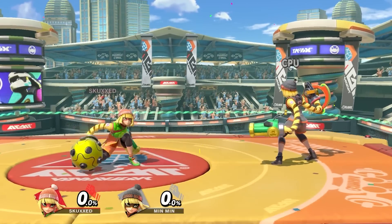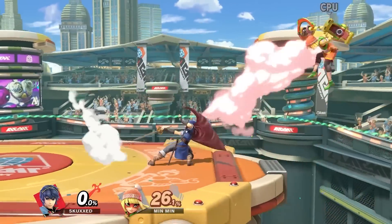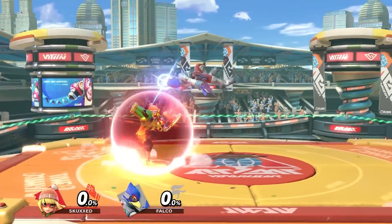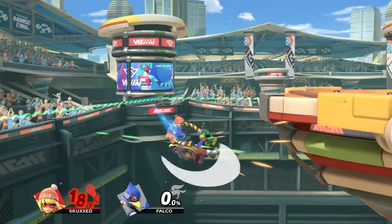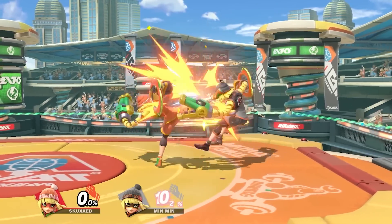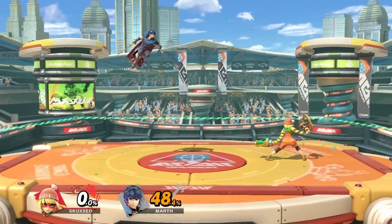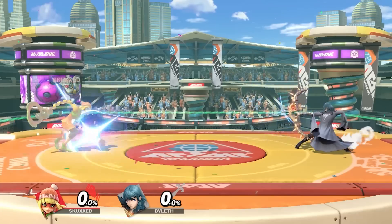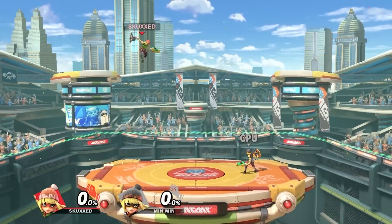Dragon automatically gets this boost whenever Min Min performs a throw, which you'll want to do because Min Min's grab range is enormous. However, her arms only have hitboxes at the end of them, making a well-timed jump attack all that's needed to take down Min Min. So you want to make use of Min Min's more traditional attacks to circumvent this weakness, like her jab, which can be performed by mashing the A button to keep foes off you, down tilt for setting up combos.